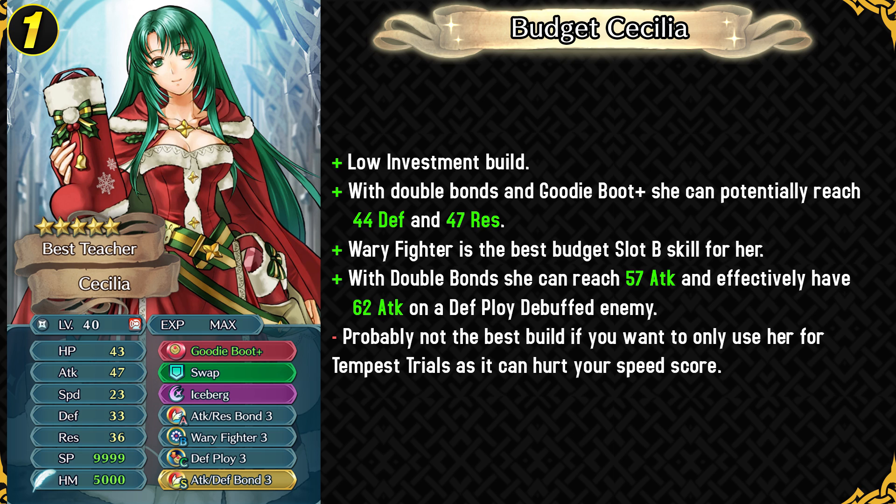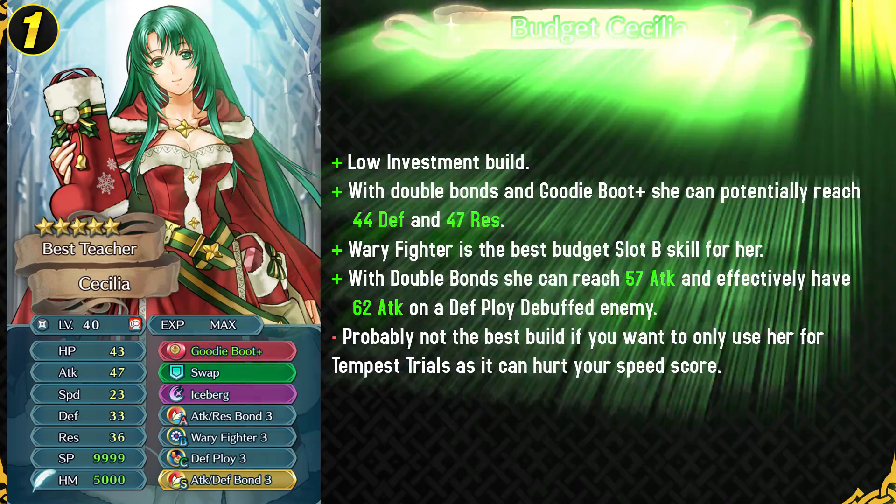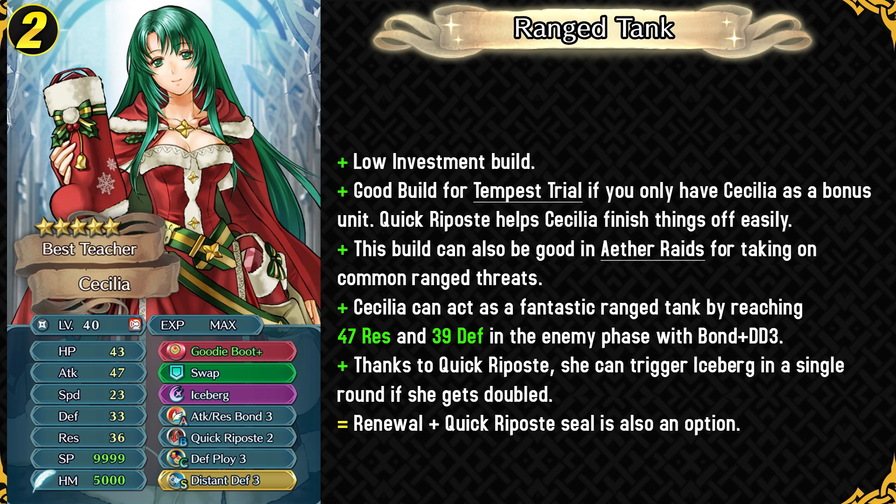Weary Fighter is one of her best lobby budget skills, so you can just run that on her, have Swap, and have something like Attack Defense Bond. It's really good with Attack Respawn and she can be really bulky and powerful with this budget build. This isn't really all that good on a Tempest Trial team if you only have her as a bonus unit, because Weary Fighter and her movement will definitely slow you down. The second build is much better for Tempest Trials because it has Quick Repose, and because of Quick Repose she can easily trigger Iceberg in a single round if she gets doubled, which is gonna be happening a lot.